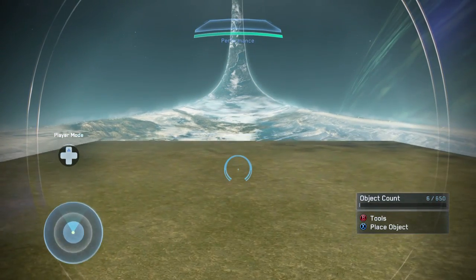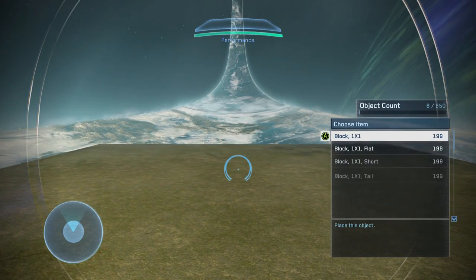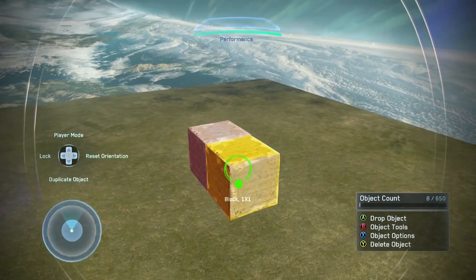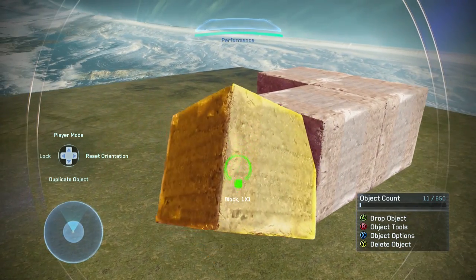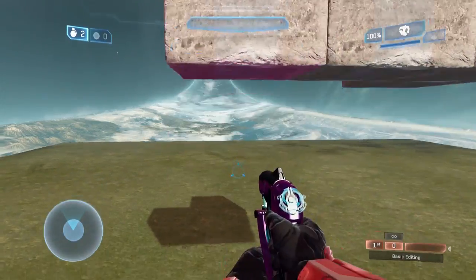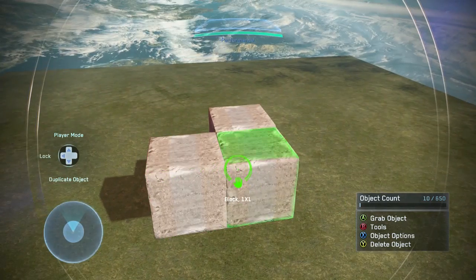We have the D-pad functionality, which is basically just hotkeys for different options within Forge. Of course we have duplicate object like we're used to. You can lock the object, you can reset the orientation, and then up on the D-pad just takes you into player mode, generates lighting really quickly, and takes you back into monitor mode.